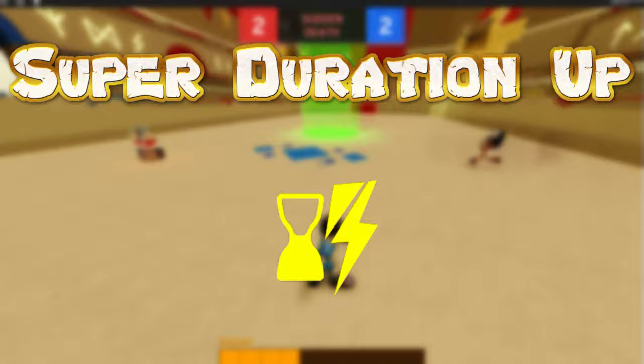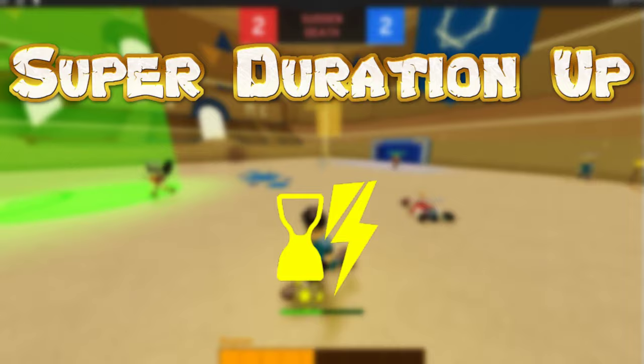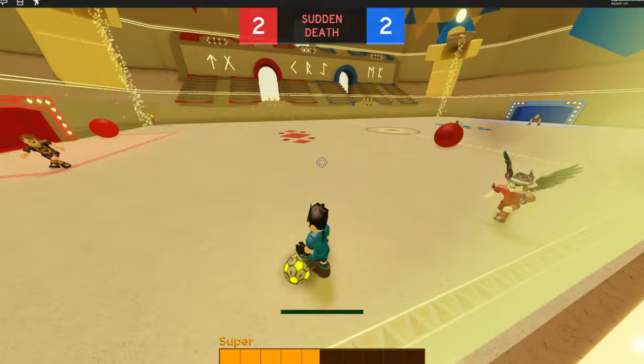The next ability is the Super Duration Up. This ability does as it says — it increases your super boost length a bit. Very useful for both offense and defense as you can utilize its speed boost longer and have some more time for a potential super strike.